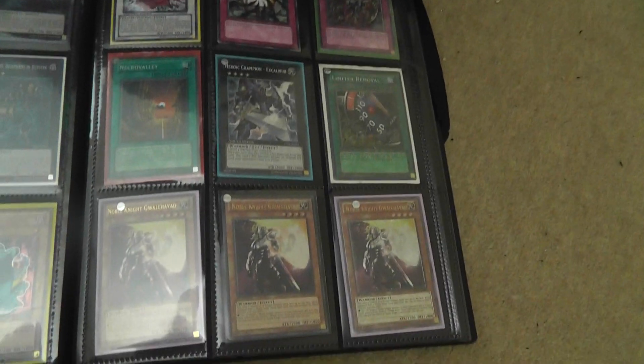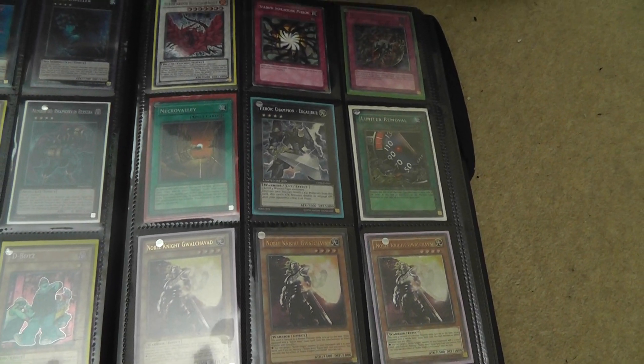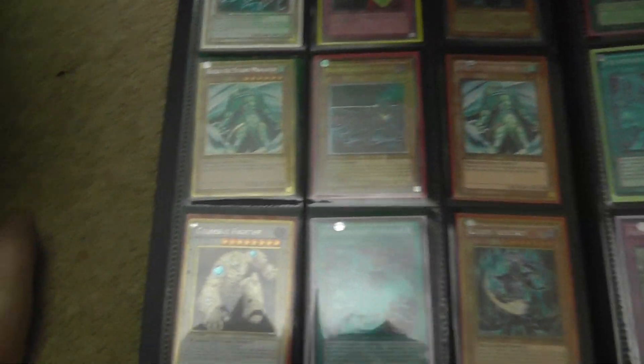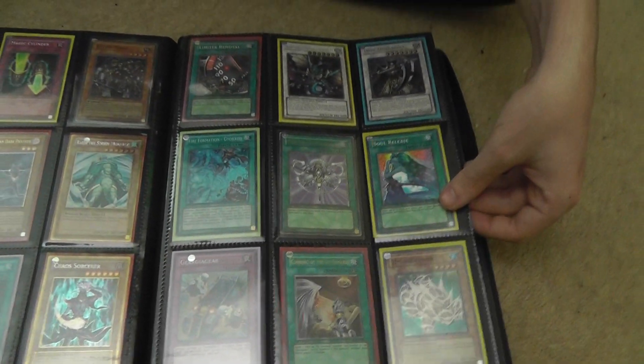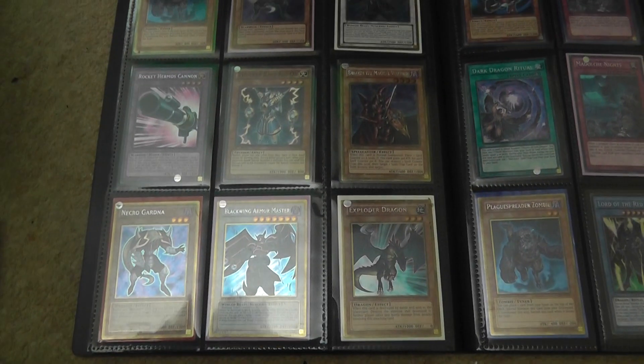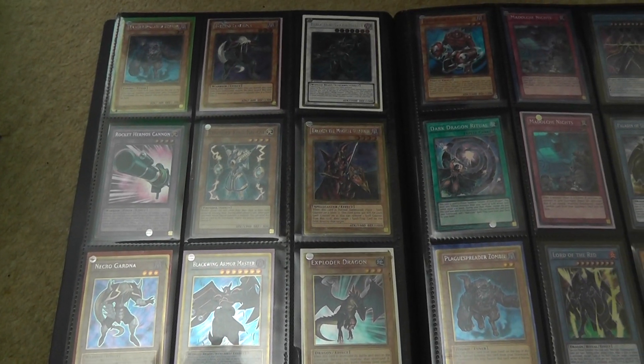We've got some Imprisoning Mirrors for your good old side decks. We've got a Schwarzer Rochen, yes — Black Rose Dragon, just holler. So we're kind of getting into just some stuff, some junky stuff, some Noble Knights. Lots of shinies — remember when we thought this was staple like eight or ten years ago?